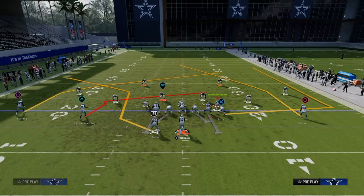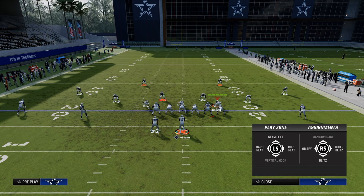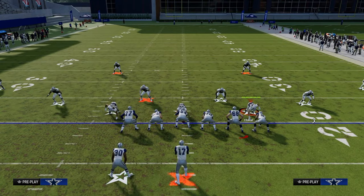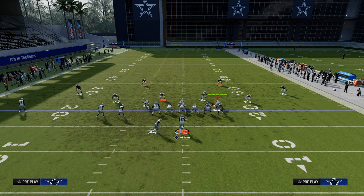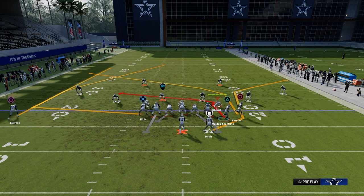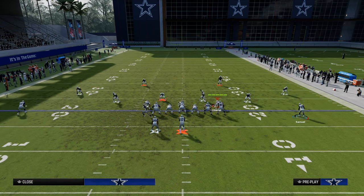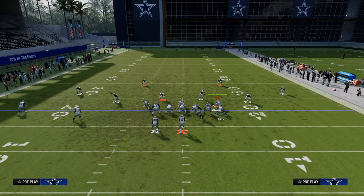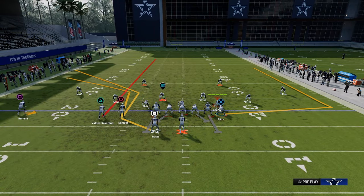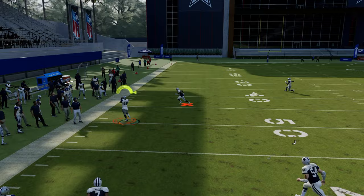The other thing you could do because you have Hot Route Master is motion this guy across and streak, then put him on a slot app corner. The slot app corner will cut a little sharper to the corner than a motioned-over post will - this is why you want to have Hot Route Master to run this scheme. It just opens up a lot more options for you. Notice he's going to cut a little sharper and get a little bit more to the corner.